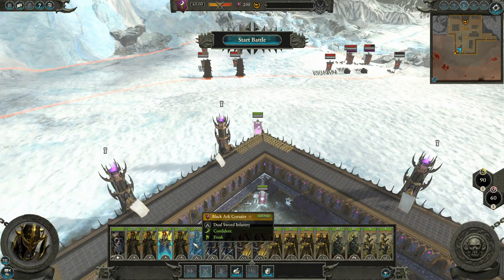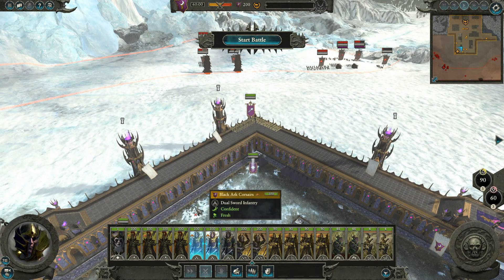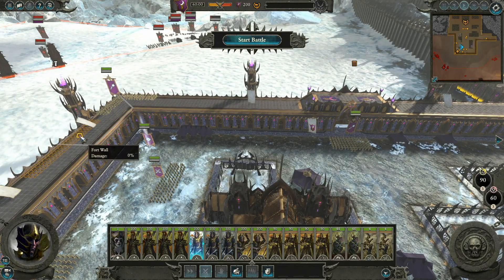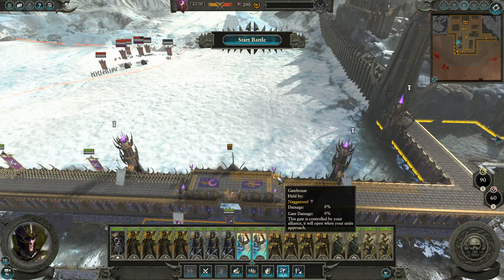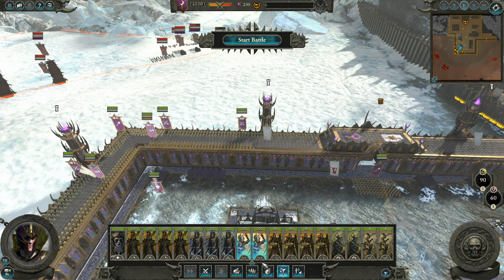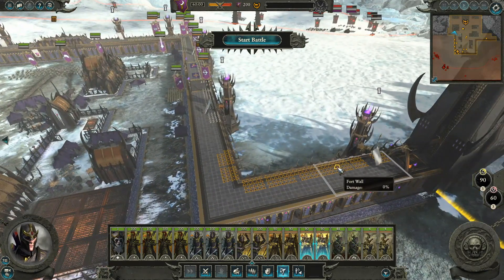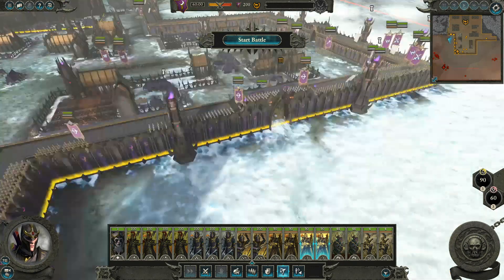Their general is probably going to come up here, so we'll position units here, and then we'll have some Black Arc Corsairs. These guys can fire in a circle and they're good at melee too, so they can fire while they're fighting. We'll put these guys up here and over here like this so they can fire - they should just barely reach that gate.